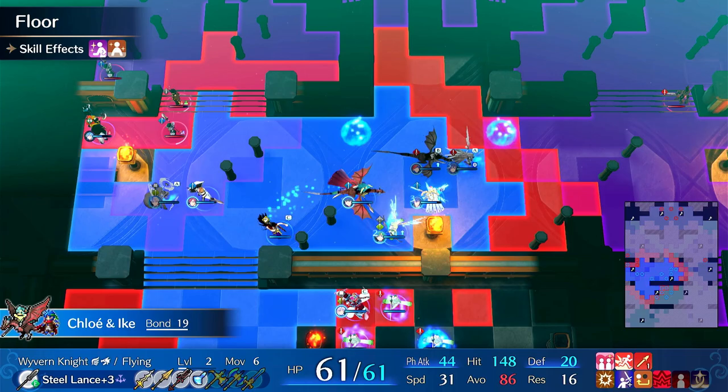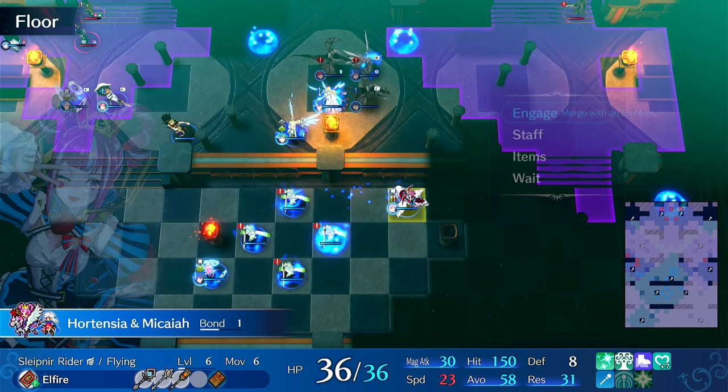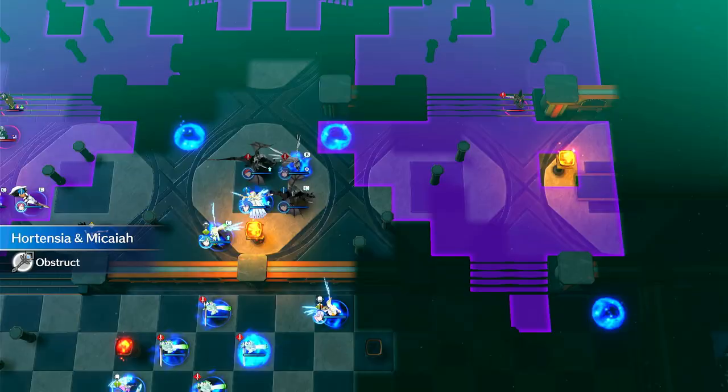So now Tymara can get in. The only problem though is it's going to be difficult. I could do this - I have Obstruct. Engage with Micaiah, Obstruct. This can delay the thief by a turn, so we'll do that.